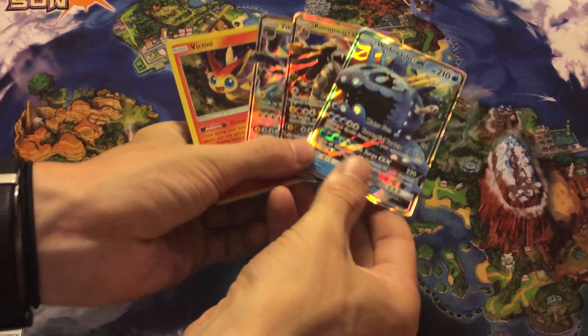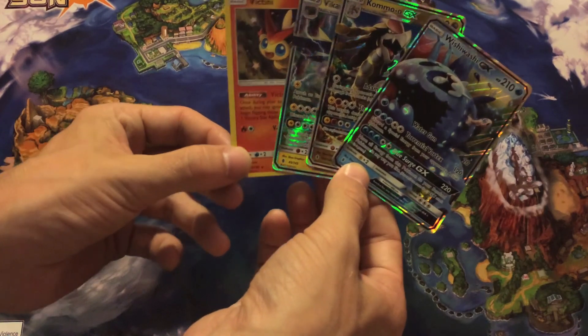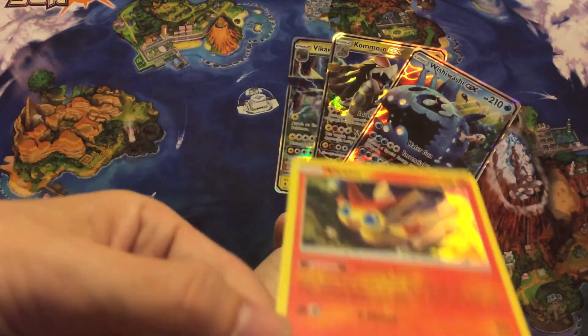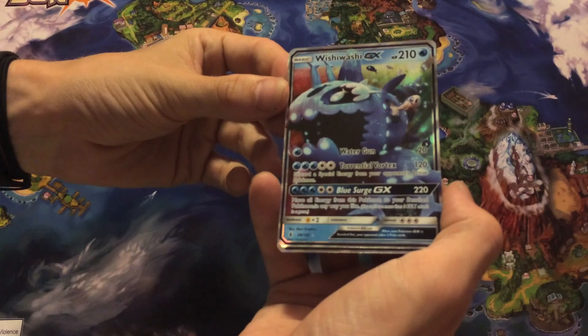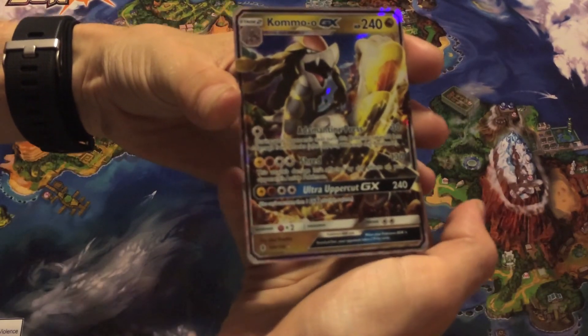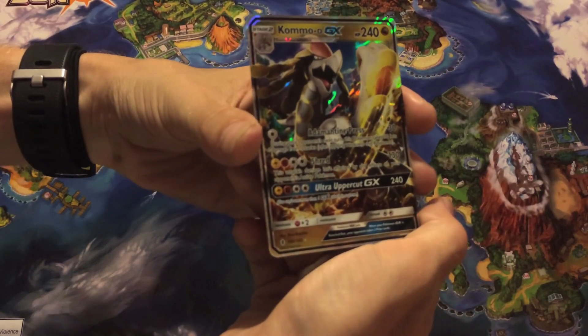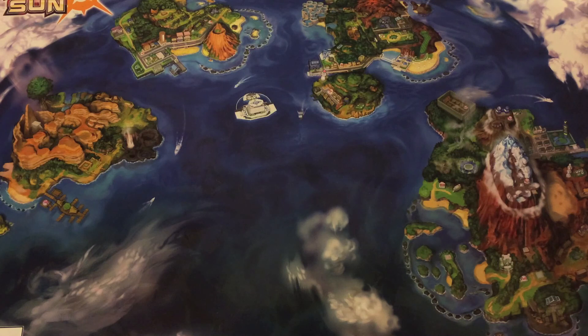So we got some pretty cool cards today — nothing super super duper rare, but some pretty awesome cards nonetheless. I'd say it was a pretty successful day. We got Victini — pretty sweet card — a Vikavolt GX, the Wishiwashi GX, and that Kommo-o GX. So cool. Anyway, thanks guys for watching. If you enjoyed, hit that subscribe, smash that like button. If you don't want to hit subscribe, that's also pretty cool — I won't be super upset.